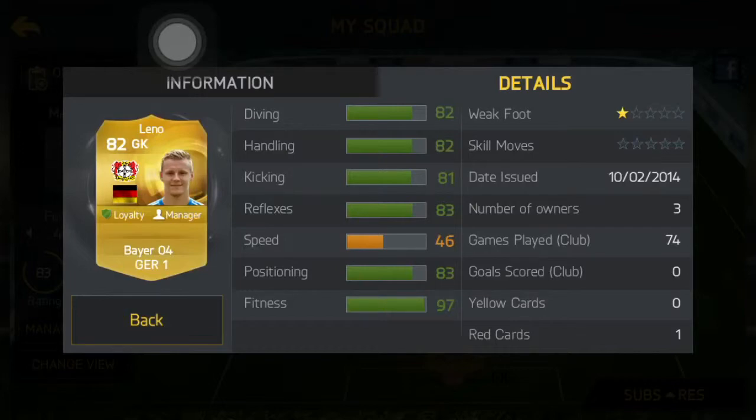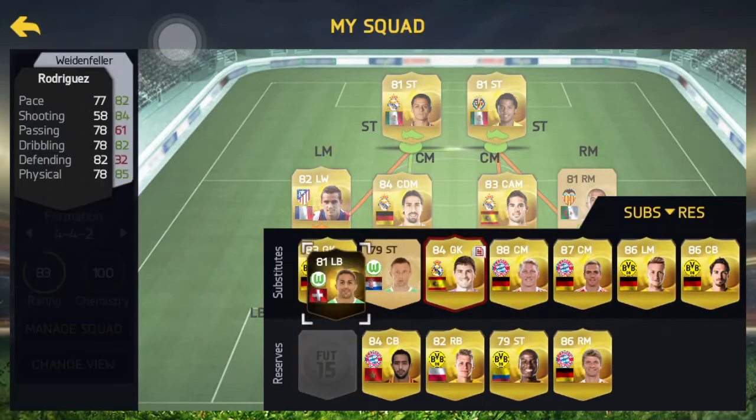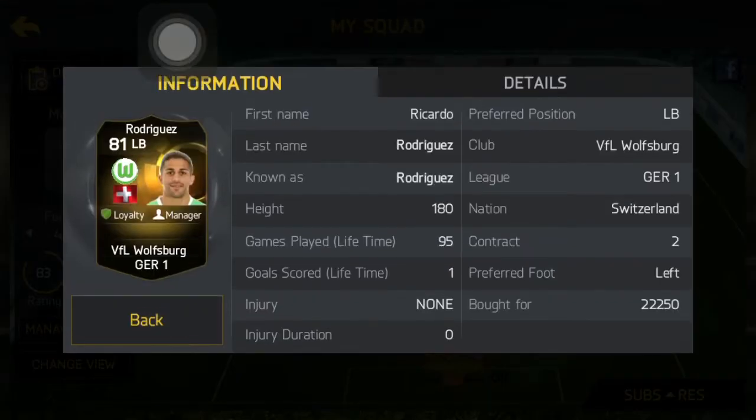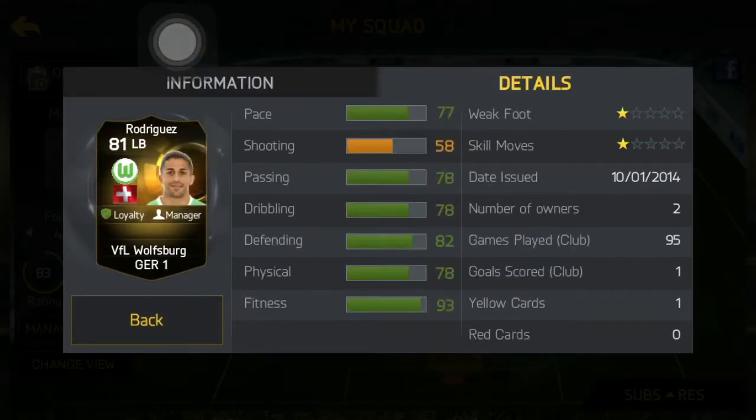Next up, from the left back, we have Informed Rodriguez. He has a pace of 77 which makes him one of the best left backs, and given that his defending is 82, he's also not bad. His Informed is only 25,000 coins which is quite affordable.